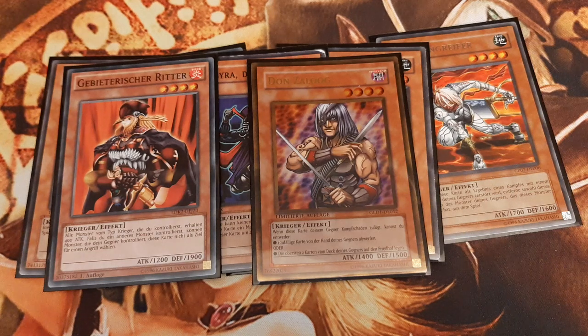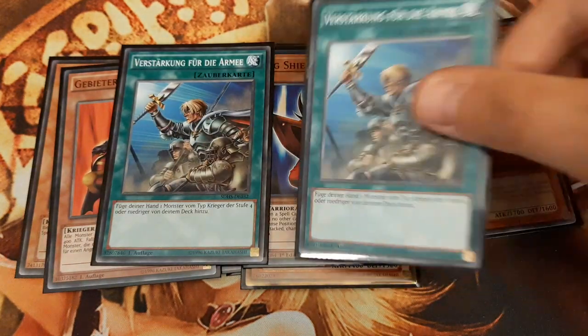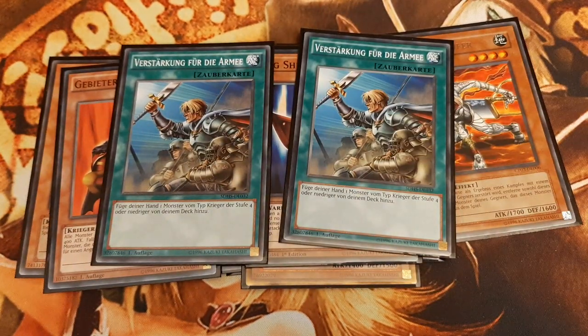Finally, Big Shield Gardna is there to stick around for one turn, surviving at least one attack and offering himself as tribute fodder during our next turn. I play double Reinforcement of the Army, searching any of the previously mentioned level 4 or lower warriors.